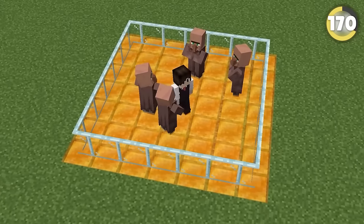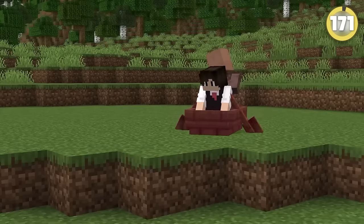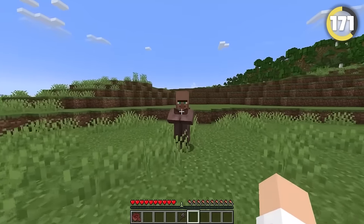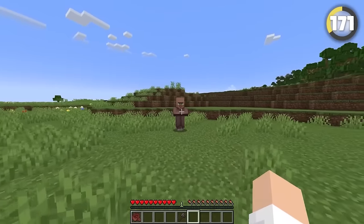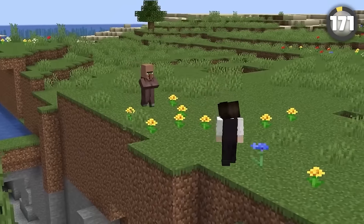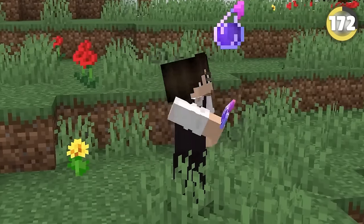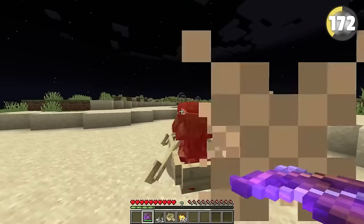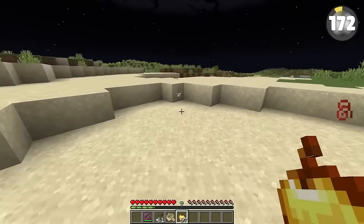Honey blocks are so sticky that mobs like villagers can't actually jump off them, meaning you can use them to hold them in place. And if you've spent ages pushing villagers around or using boats to move them, here's something to blow your mind: you can get villagers to follow you simply by having a chat with them — they're so excited to trade that they just won't leave you alone. Also, instead of using potions of weakness to heal zombie villagers, use tipped arrows in a crossbow. With a high enough piercing level, you can shoot through multiple villagers and pick the arrow up after, allowing you to cure hundreds of villagers with just one arrow.